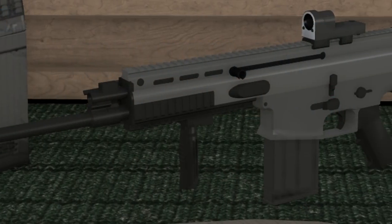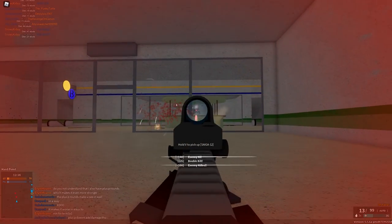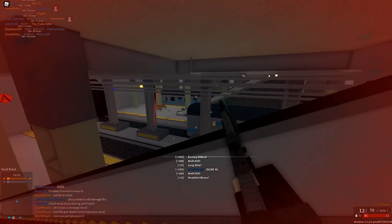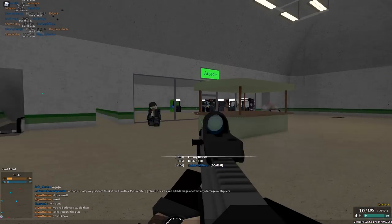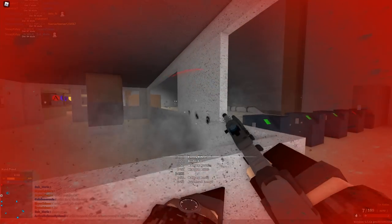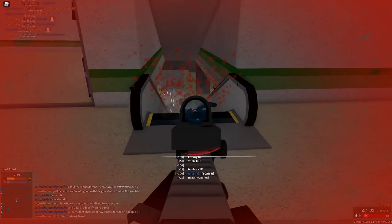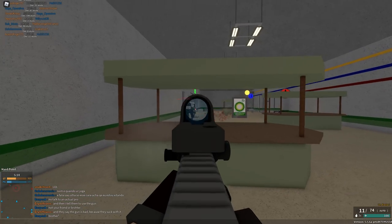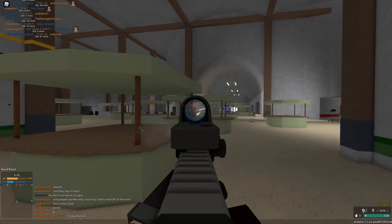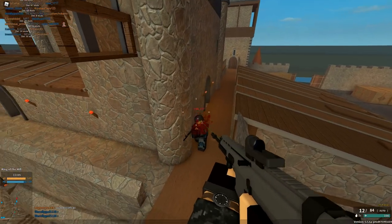The next gun is the SCAR-H. I started with 859 kills — quite a bit — and I've always been fond of the Scars, though the SCAR-H is one of my least used. My setup was reflex sight, long barrel, folding grip, and green laser. Everyone says this gun is insane and one of the better guns in the game, especially at medium range, since the 600 RPM fire rate isn't ideal for close range. There's quite a bit of camera recoil, which is why the folding grip helps.